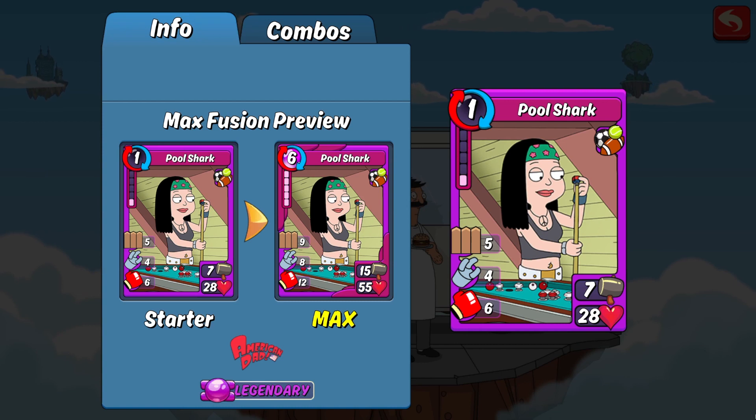Stat-wise, the 15 attack is pretty average — nothing too overpowered. The 55 HP, while not crazy good, is not horrible either. It's right in that sweet zone for HP that I'm looking for on defense. Anything above 50 is great for defense in a rumble deck, and especially with bodyguard thrown in, it's very unlikely this card will be taken out in one hit, so it is a good pre-combo to run defensively.